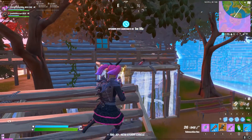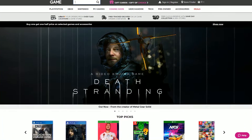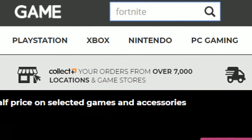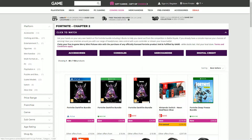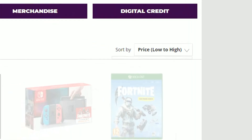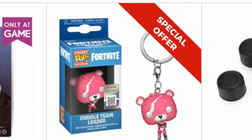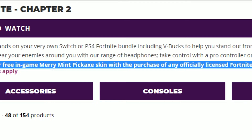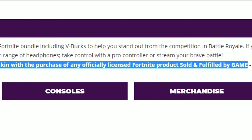First of all you want to go to Game's website — type game.co.uk in your browser and in the search bar type Fortnite and click enter. You'll see a bunch of Fortnite products, but make sure you click sort by price, low to high. For the first step you want to look at items that have this red special offer text on them. The special offer is the Minty Pickaxe, of course.